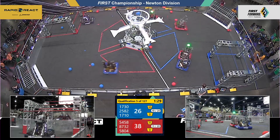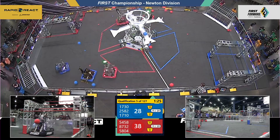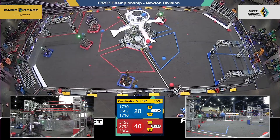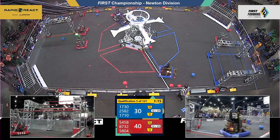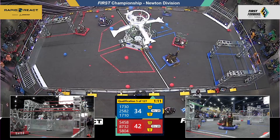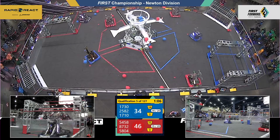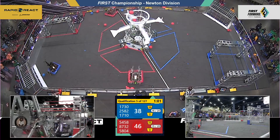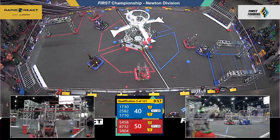Blue alliance coming on strong now, trying to narrow the gap — 38 to 28 unofficially, your score, red alliance out in front, 80 seconds remaining. Cargo being scored in the upper hub by the red alliance, 5458 on top of that. Team Torch getting the job done for the red alliance — red alliance with the lead now, 50 to 40.